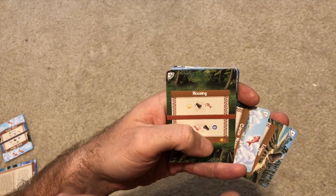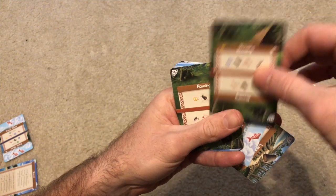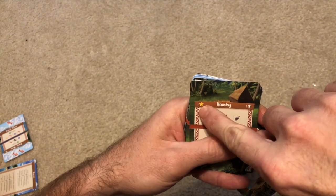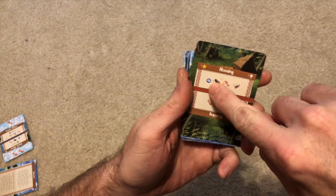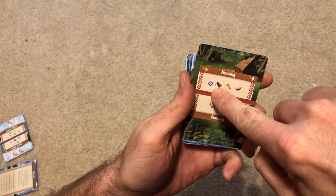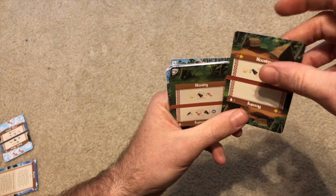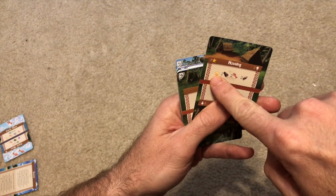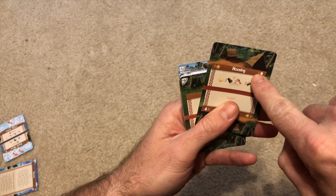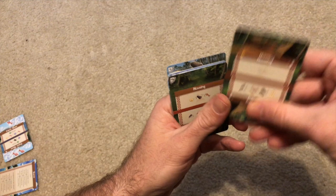For example, if I have a fish and a wood stored, I could rotate a card to make it worth one point. If I then have the resources to flip it to the other side — spending another wood, fish, and stone — I flip the card over and orient it. Now it's worth three points as a level two card. Spending two wood, two fish, and two stone to flip it again makes it worth six points.